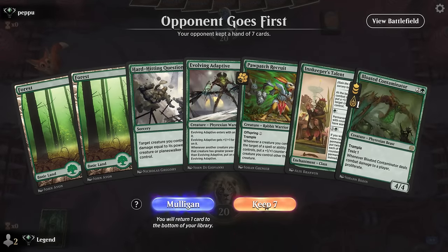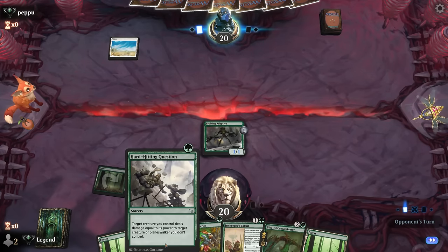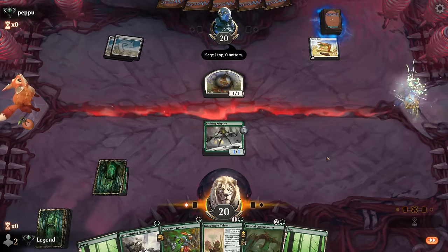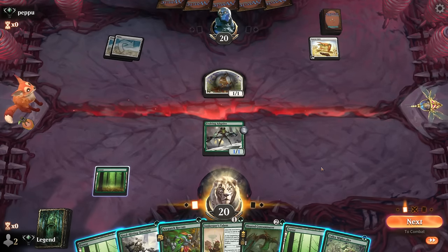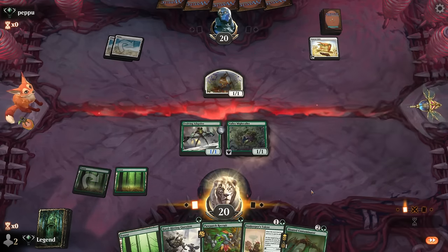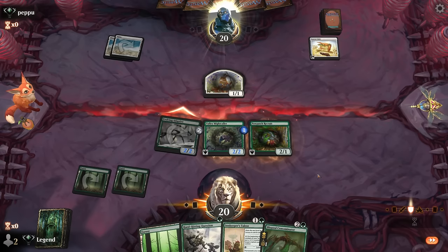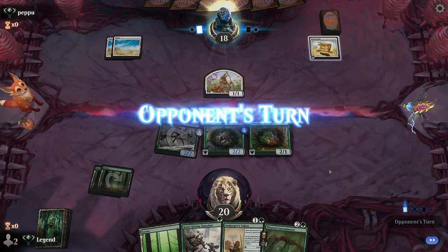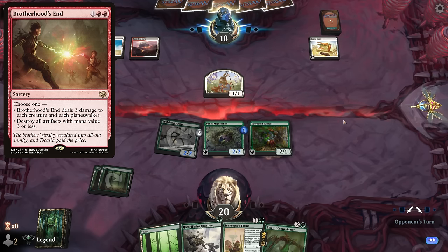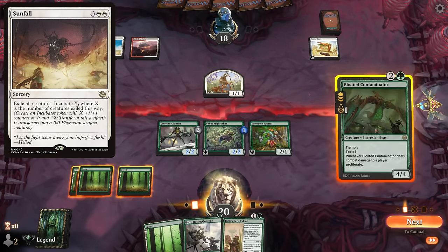Game nine: we're on the draw with a keepable hand. Turn one Adaptive, turn two could start with Innkeeper's Talent or double-spell with another one-drop. Opponent on red — Caretaker's Talent, so maybe a tokens deck. Found a Mightcaller. Question is: do we want to play around Temporary Lockdown? Going Mightcaller into Recruit still makes the most sense — applies the most pressure — and then follow it up with a Contaminator that can proliferate all these counters. Opponent takes it, so that's promising. On red-white with no double red for Brotherhood's End yet.